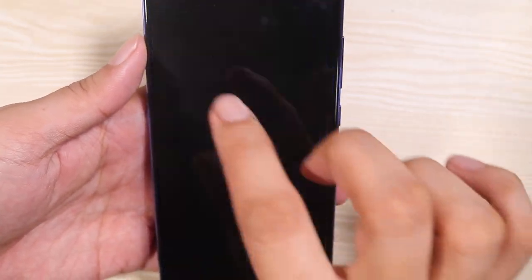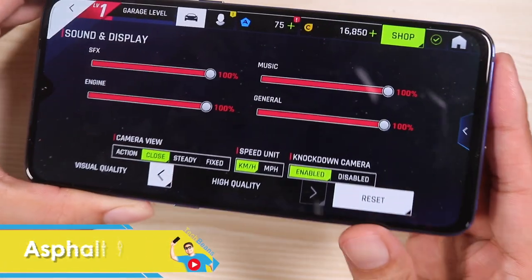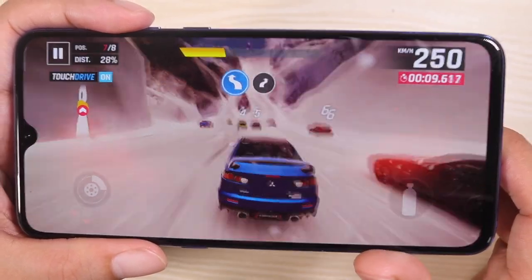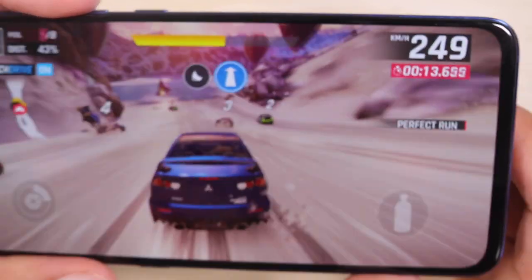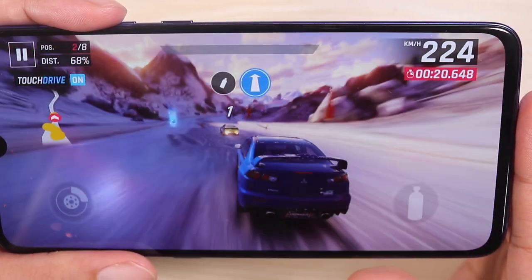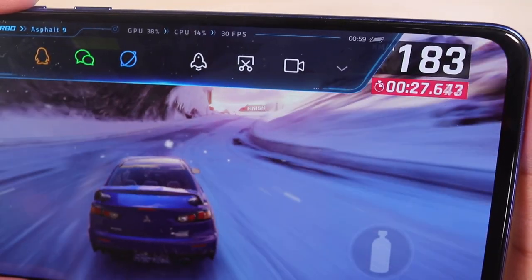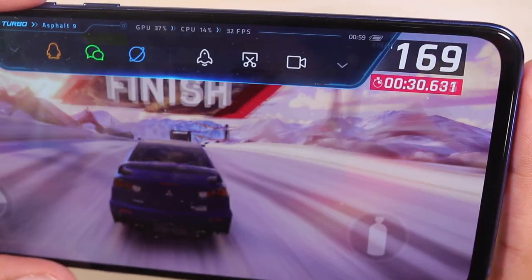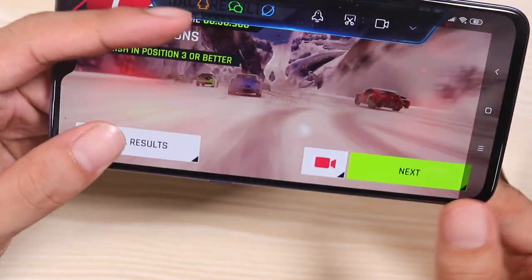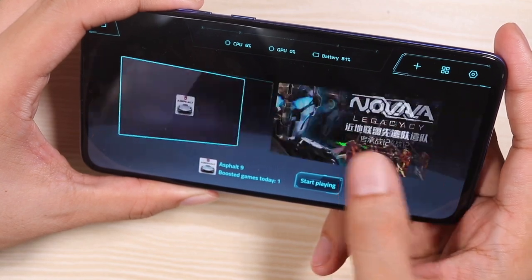Alright, so that is PUBG. Let's test out another game — Asphalt 9. This is a beautiful looking racing game and I have set the graphics to high quality. We are off to the Himalayas — the graphics look stunning. The lighting effects, the water, the colors, the models — everything looks so good. The game is running at 30 frames per second, capping off there. I just found out that the 60 frames per second feature in Asphalt 9 is only exclusive to iPhone XS and XR. Bummer.